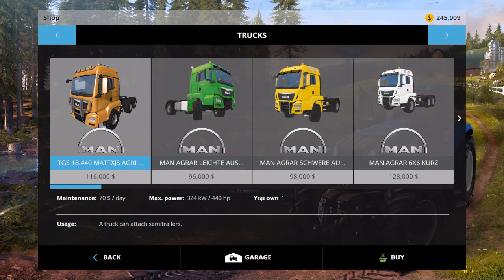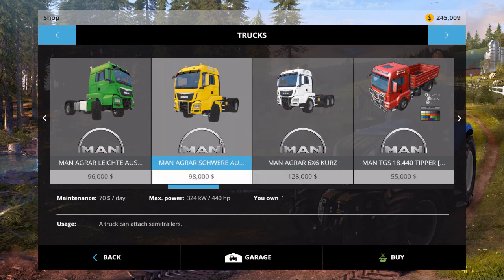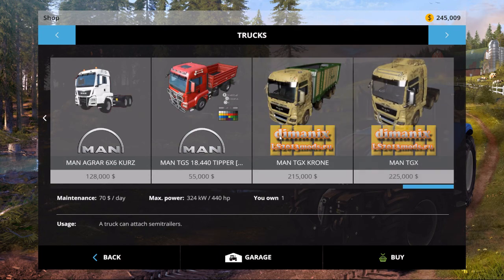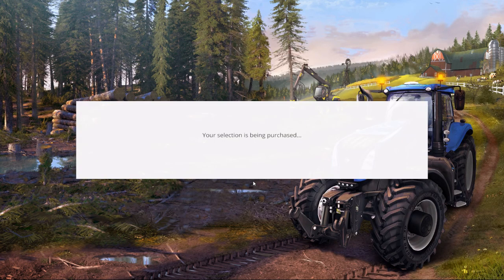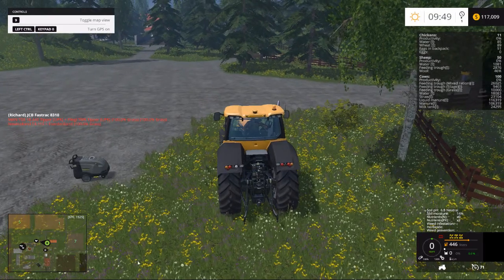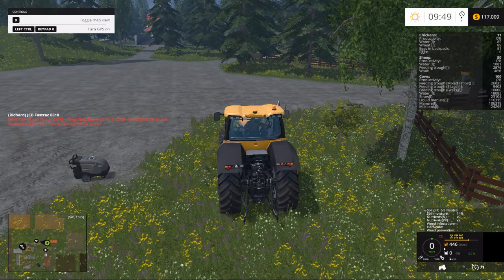This is what I currently have, this guy - this is recommended, everybody recommends this one, and I must say I'm pretty happy with it. Now these are pretty much identical, they just come in different configurations right up to a 6x6. So I suppose I could get a 6x6 for hauling the new area. We'll get it in the same color as the tippers. Sounds good to me, why not. Reset - yes please, okay, thank you.